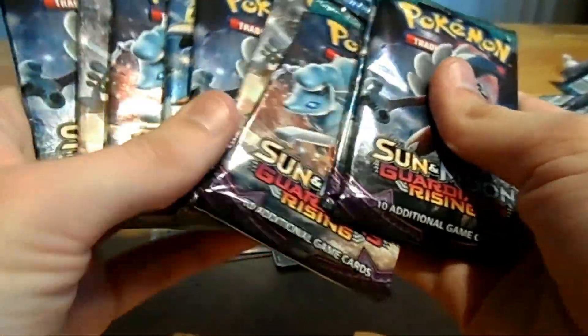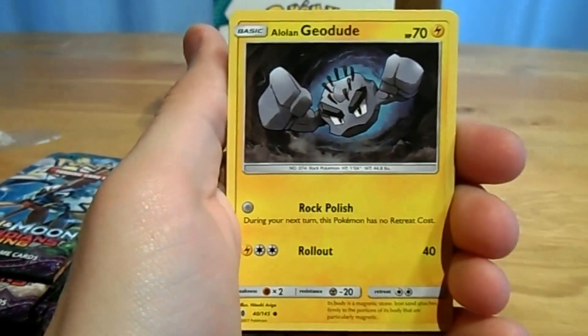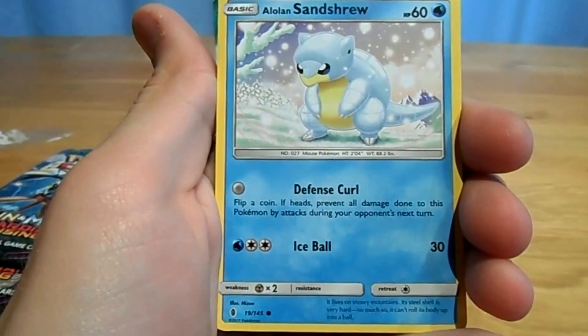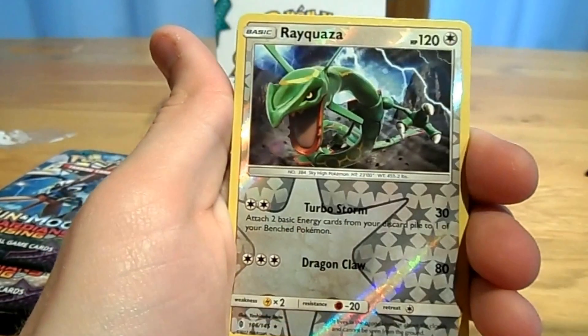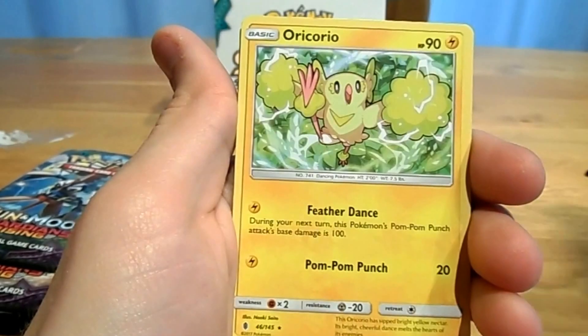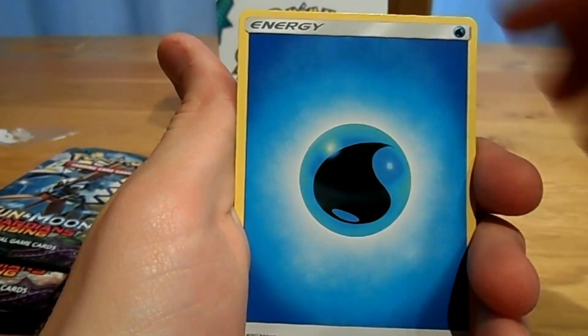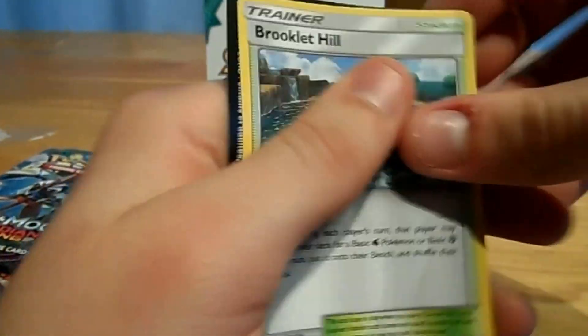We're down to the last nine packs. Starting with a Lycan Rock pack: Machop, an Alolan Joodoo, a Mudbird, an Alolan Centrum, a Cottony, a Reverse Rayquaza, the Lightning Oricorio, a Water Energy, a Komala, a Slowbro, and a Brooklet Hill.